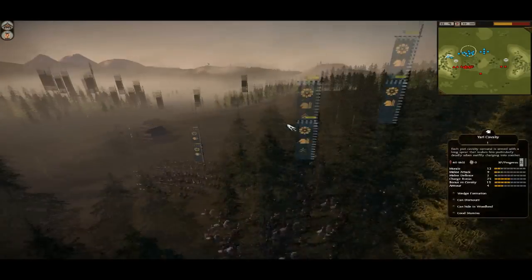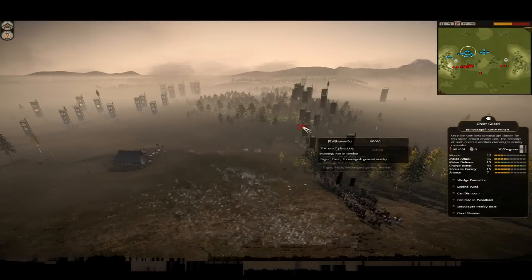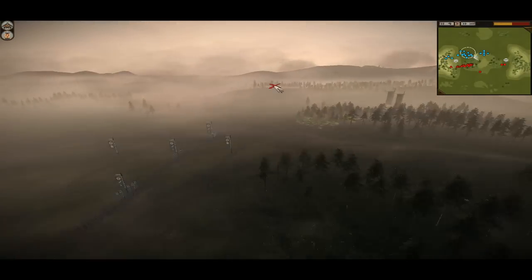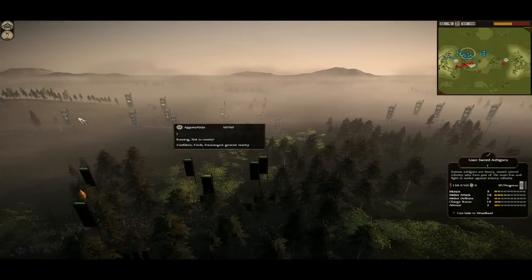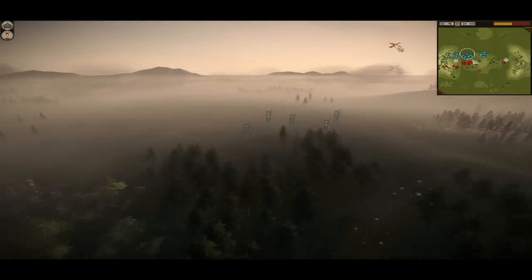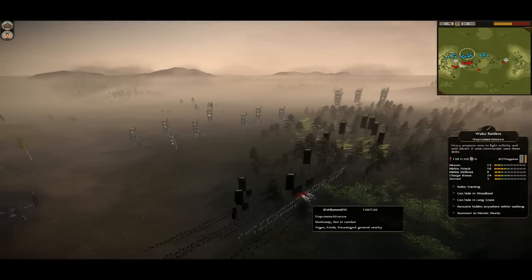These are two Yari Cav over here on this flank with some Bokan, and Ketons is moving up. Looking at Kinjo's army, he's got a main force here which is going to be a pinning force to deal with this lot, and then he's got a flanking force around here which will be able to come right round the back and hammer straight into the side of Ketons.